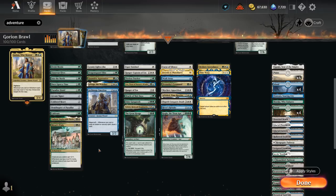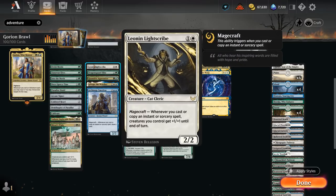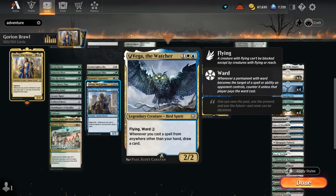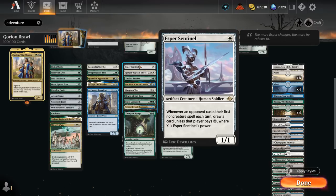The next section includes magecraft creatures that synergize quite nicely with adventures. Leonin Lightscribe has magecraft, saying whenever we cast or copy an instant or sorcery, creatures we control get +1/+1 until end of turn. If we copy one of our adventures with Gorion, that triggers magecraft twice — that's why all these magecraft creatures are in the deck. Dragon's Guard Elite picks up +1 counters, Apprentice can find more lands, Vega draws a card when we cast a creature from the adventure zone and now also has ward 2 thanks to alchemy, and the Emeritus can draw cards with magecraft, so great alongside Gorion and copied adventures.